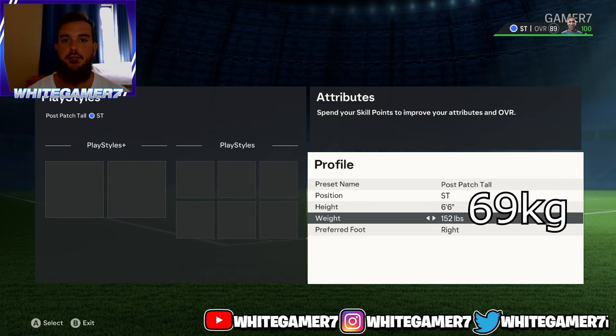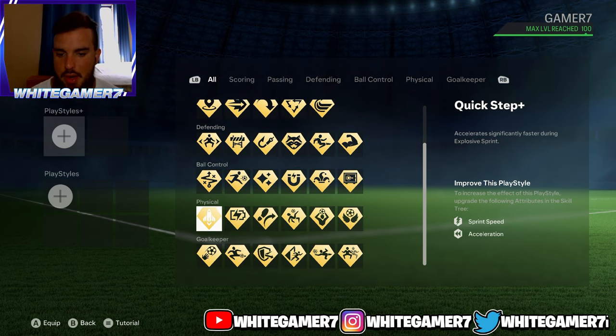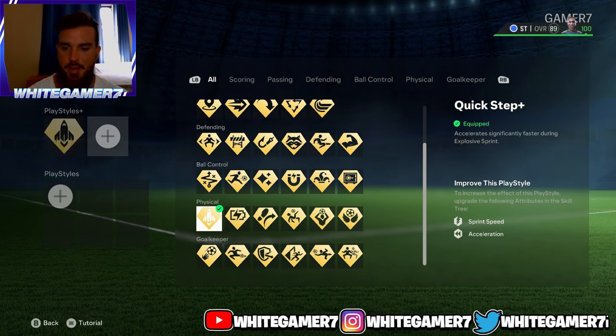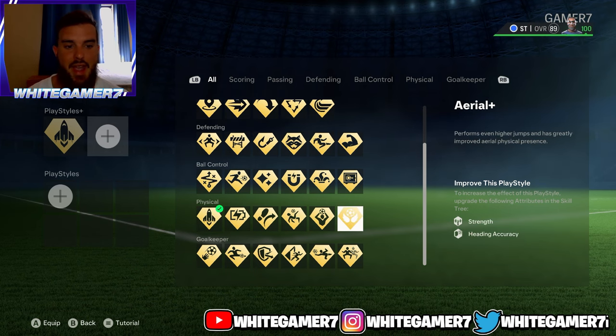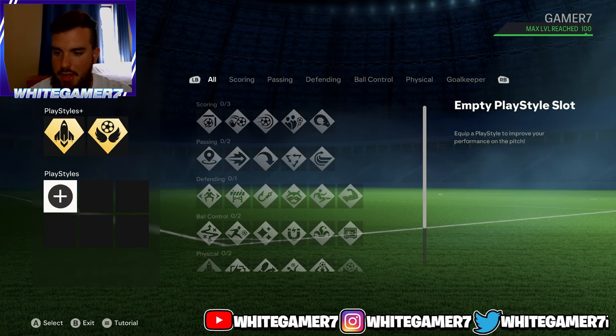Weight: we went with 152 pounds. Now for your play style plus, the first one I definitely recommend is the Quick Step plus — this can allow your pro to accelerate quicker when you're running onto the ball, it's really good. The second play style we went with is the Aerial plus. This will give you a great advantage over center backs when you're going for any ball in the air, and it's very very good because if you win the ball in the air you can go for a headed pass and just create trouble for the defense.